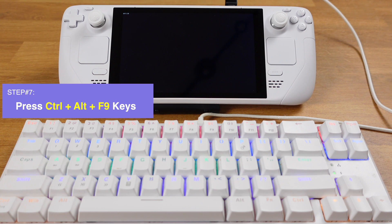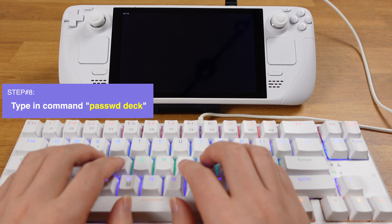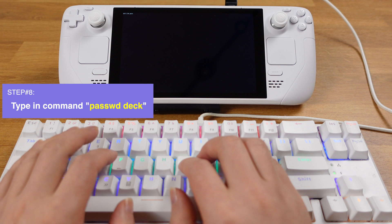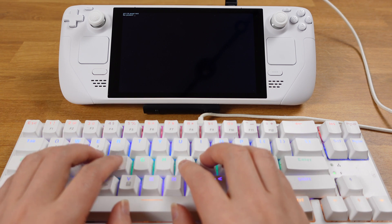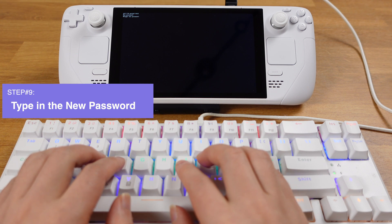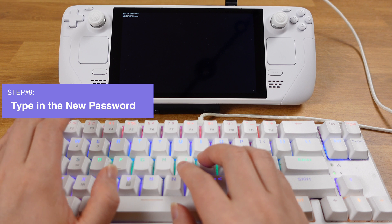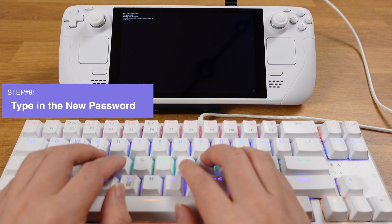If you are not using a full-size keyboard, you need to press the FN key at the same time too. Next, type in the command PASSWD deck and hit the Enter key. Now type in the new password you'd like to set, hit Enter, retype your password again, and hit Enter again. You should now see your password updated successfully.